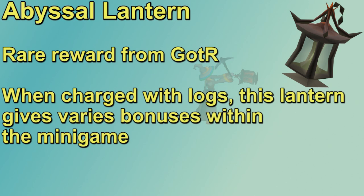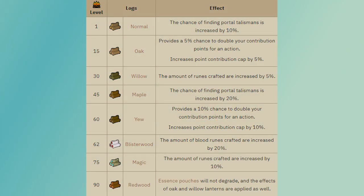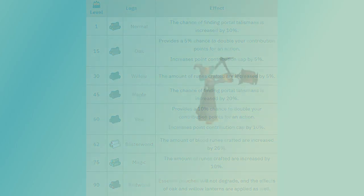The Abyssal Lantern is a reward from Guardians of the Rift that can be worn in your Shield slot. It's purely cosmetic until you charge it with Logs, which gives a boost during the minigame depending on the log type. Redwood Logs are the most convenient, giving 5% more reward points, 5% more runes, and most importantly your pouches no longer degrade during the minigame. Yew Logs give 10% contribution points and Magic Logs give 10% more runes. The Lantern is rare so you may need to do a lot of Guardians of the Rift before you get it.